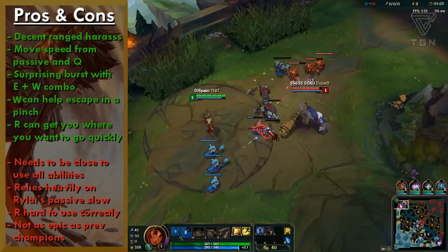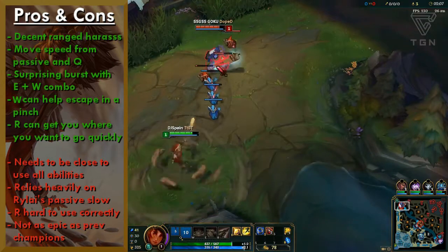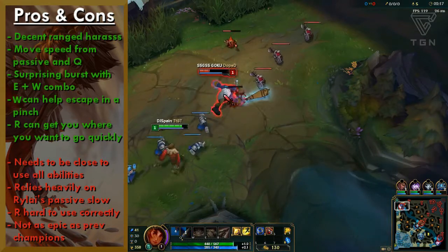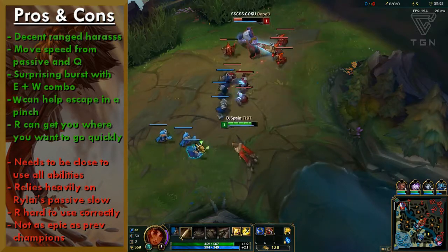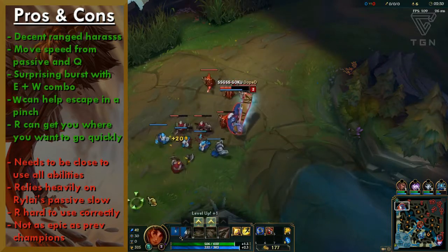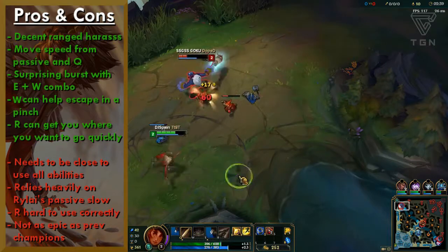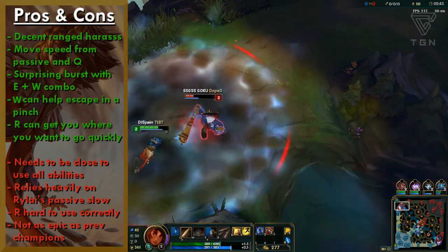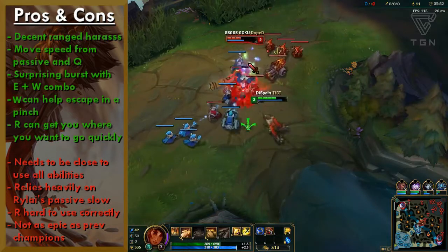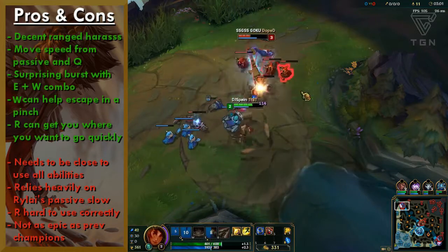Moving on to Taliyah's pros and cons. She's a decent ranged harasser — she can shoot up to five shards with her Q on unworked ground. Her E is alright though you need to get close; her Q is her main form of harass. She gets move speed from her passive and from walking on worked ground, even in combat. Out of combat, she can get back to lane faster or roam mid to help with ganks by sticking next to walls. She has a surprising burst combo with E and W — throw the minefield then shove them into it. Many early opponents didn't respect that damage until they'd been hit a few times.